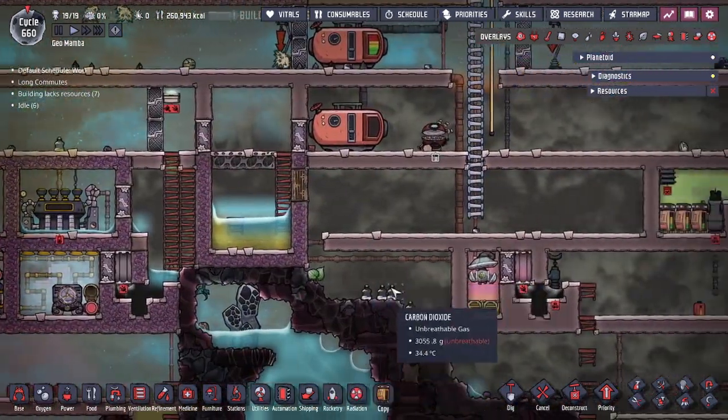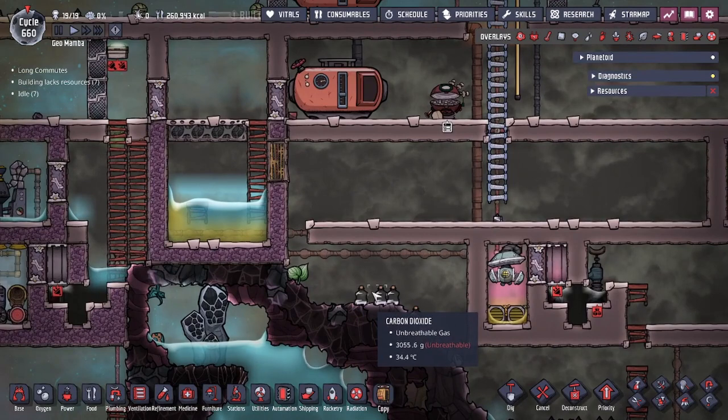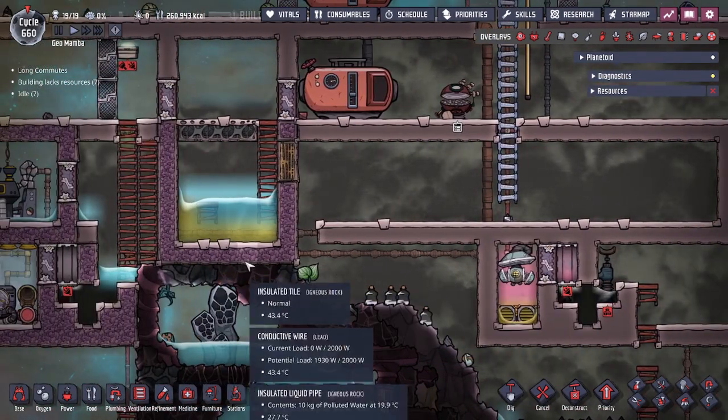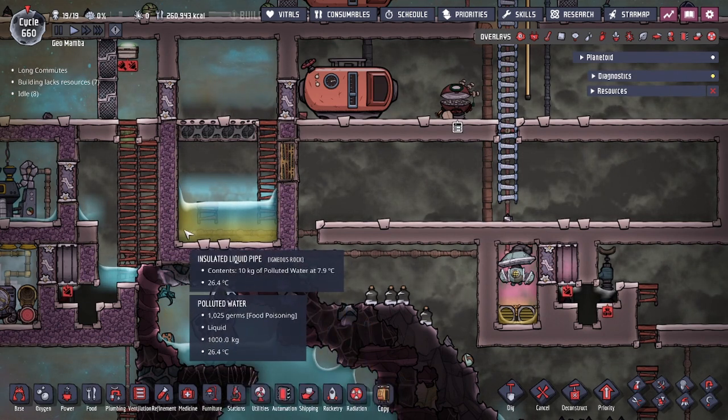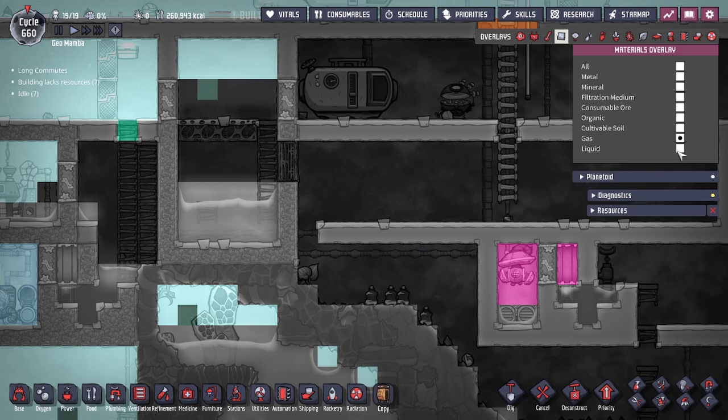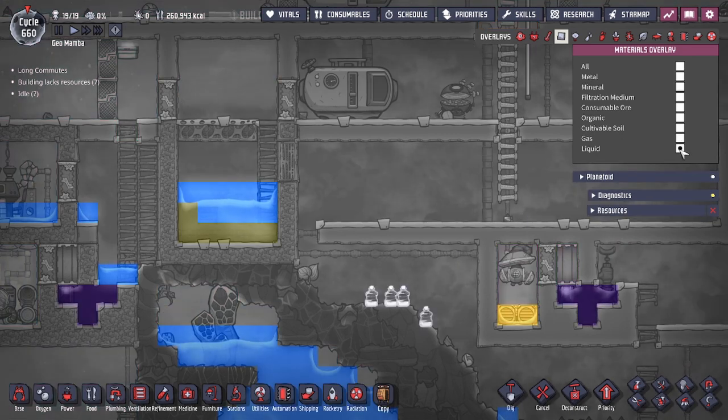Another thing you could do is stop liquids from off gassing — not only just solids. Polluted water over here also off gases, and you could easily pressurize the gas above it or drop a layer of water on top. Since the water is going to be lighter than the polluted water, it's going to stay on top naturally, and by doing so we prevent the polluted water from off gassing as well.